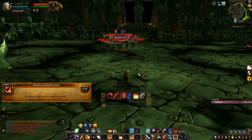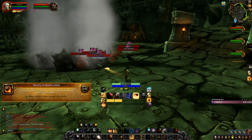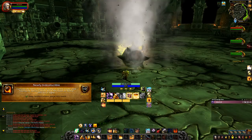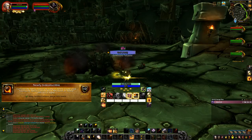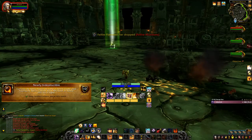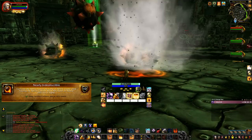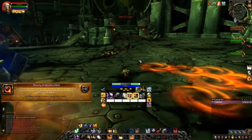The first achievement is called 'Nearly Indestructible' — very easy to do. Just have a class with a bit of mobility and you'll have no problems. You have to clear the whole courtyard and then the boss will spawn. Damage her and she'll start running back, beginning the encounter. Once it starts, a lot of adds will keep spawning, and eventually they'll stop if you keep killing them.